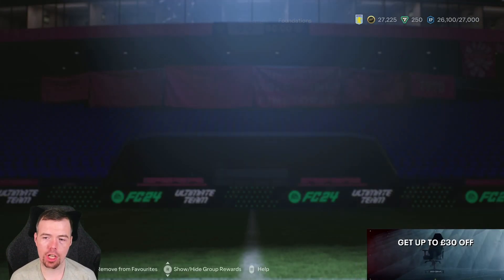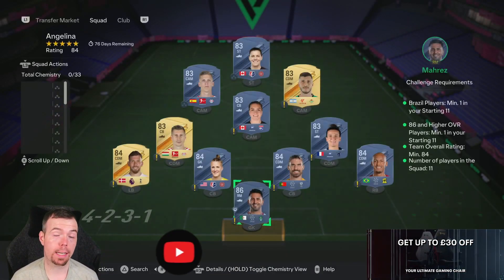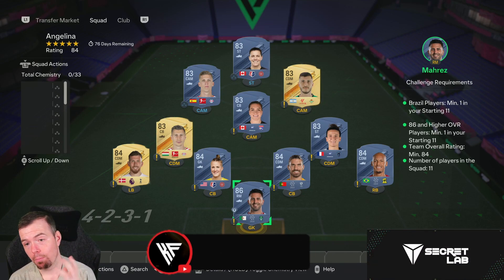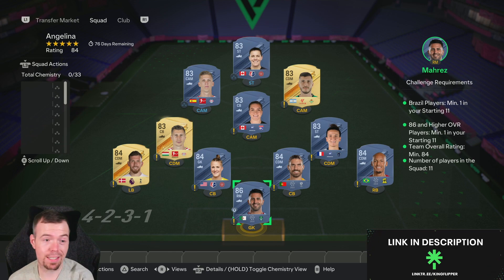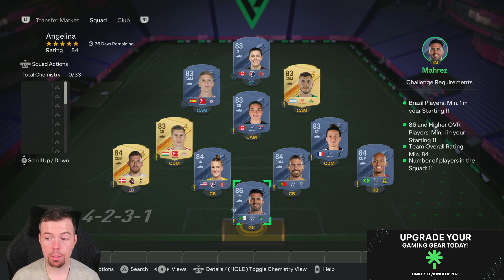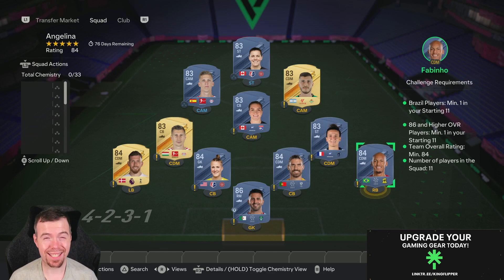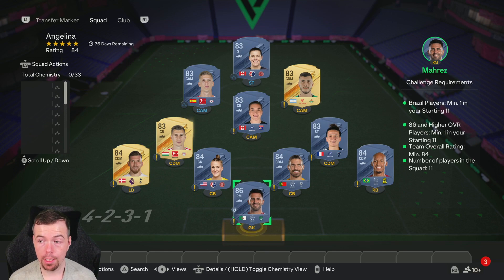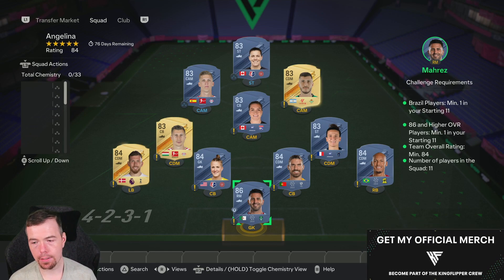It is a nice, cheap, easy SBC. Before we get into it, just to let you know these are bin prices right now at the time of the new SBC which has been out for half an hour. Bins and snipes will always be cheap, but don't forget prices do fluctuate as it's out for a couple of months, so just bear that in mind. The requirements are one Brazilian player — Fabinho is always going to be the cheapest 84-rated Brazilian at the moment. You need an 86-rated player for this 84-rated team, so that's 1 x 86, 4 x 84s and 6 x 83s. That's one of the cheapest ways to do it with 11 players in the squad.